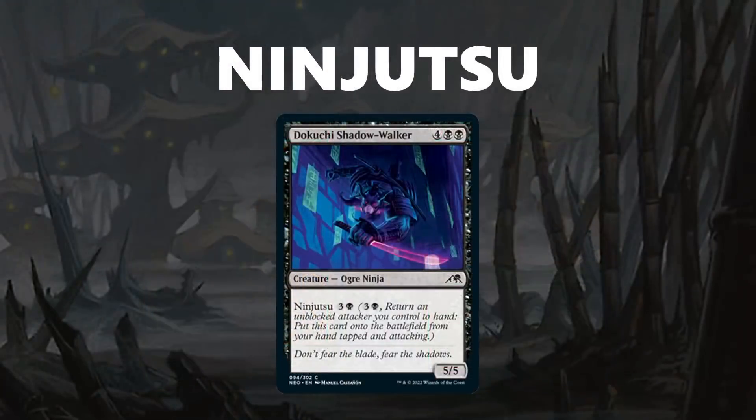Next up is Ninjutsu, another returning mechanic. This one rewards you for having unblocked attacking creatures. It is an activated ability used for creatures in your hand — you pay the Ninjutsu cost, return an unblocked attacker to your hand, and then the Ninjutsu card enters the battlefield tapped and attacking. Dekuchi Shadow Walker is a 6-mana 5/5, but if you pay the Ninjutsu cost, you can get it into play for just 4 mana.